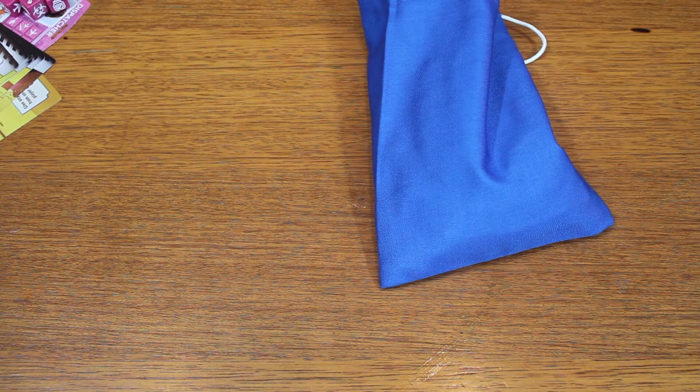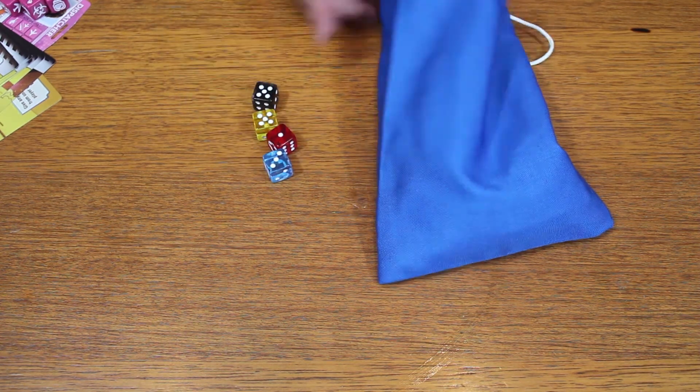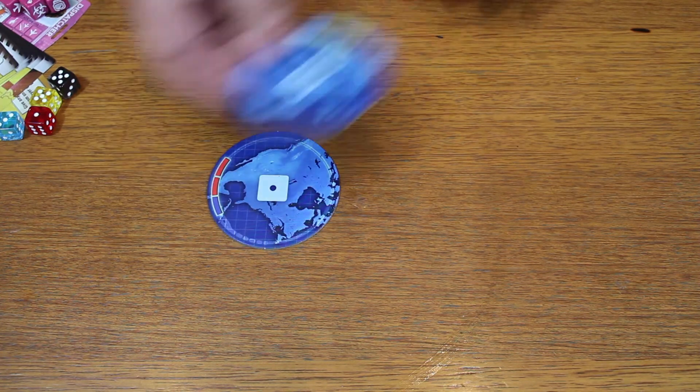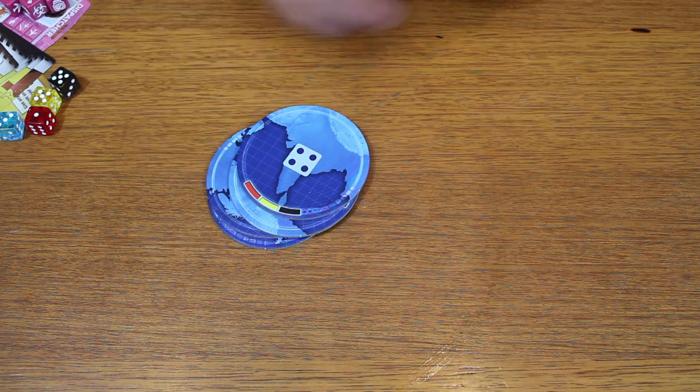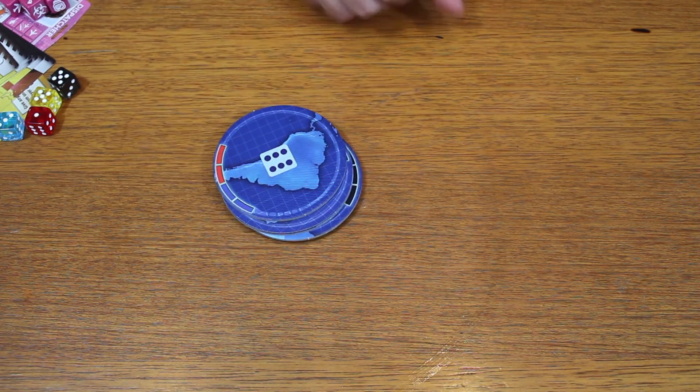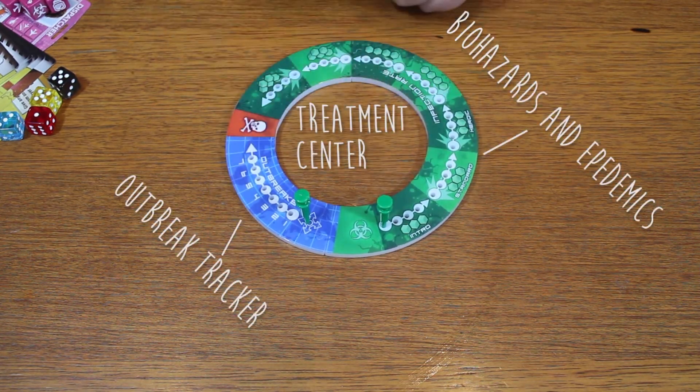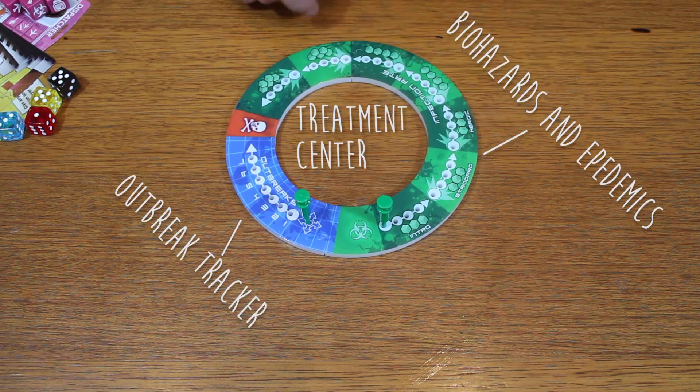You will also have a nifty little dice bag with four disease cubes of each colour — red, blue, yellow and black — familiar for those who have played the original Pandemic board game. You're also going to have a ton of location discs, each with a specific die number on top. You'll also have a CDC disc which I'll explain in a few minutes. And finally you have the game board, which has two syringe markers to keep track of your biohazards, epidemics and outbreaks.